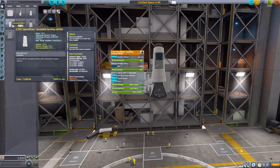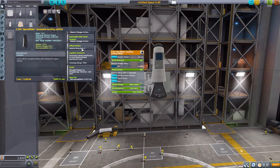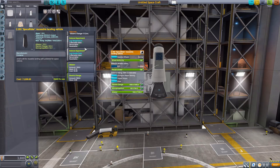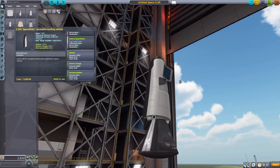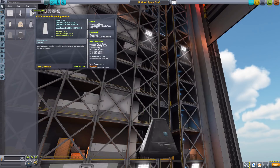The CIXV Space Writer's stats: built-in ablator, unmanned command pod with data transmitter, solar panel producing 0.5 electric charge per second, it is a lifting surface, has built-in RCS, a reaction wheel, log temperature and gravity science experiments, electric charge, and monopropellant. Very cool overall with nice RCS thrusters at the back.